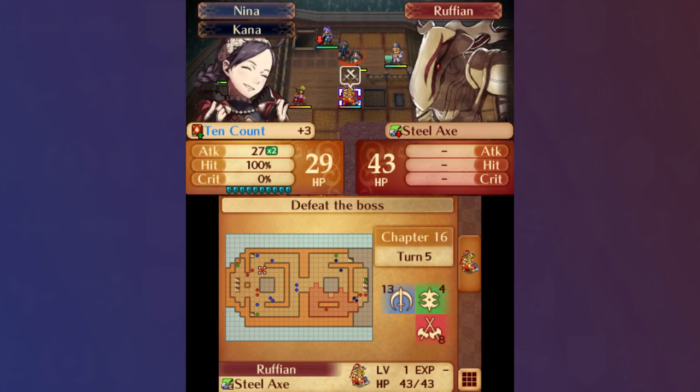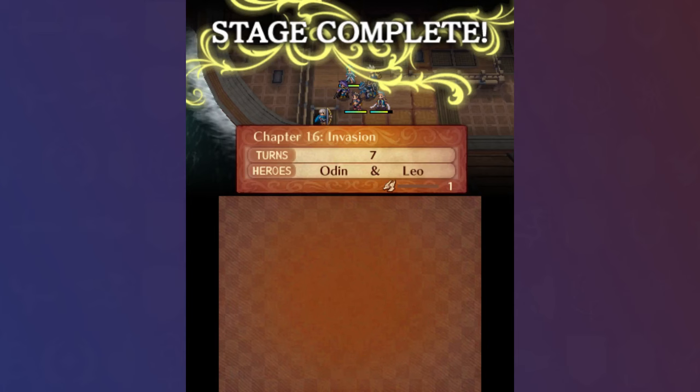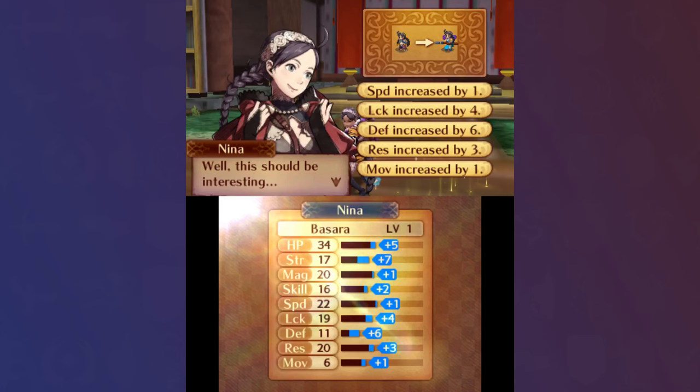Before Chapter 16, I went ahead and used all the spear dust on Nina, which in combination with the Fire +3 I had forged for her, left her one-rounding enemies right away. After a quick Chapter 16, Nina had already reached level 20 and was ready to promote. Omyoji will eventually be useful for Tome Fair, but for the sake of seeing more combat, I opted for the bulkier Basara.